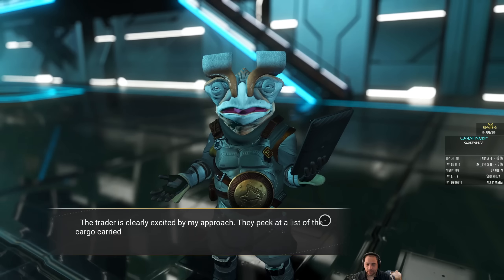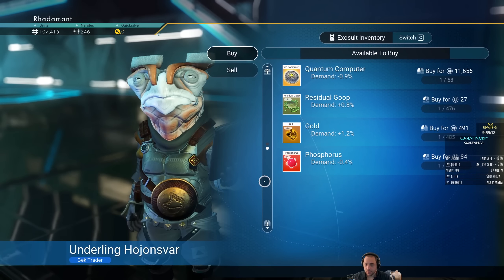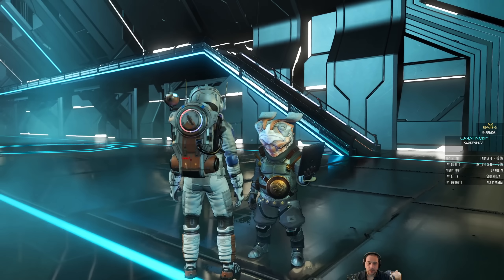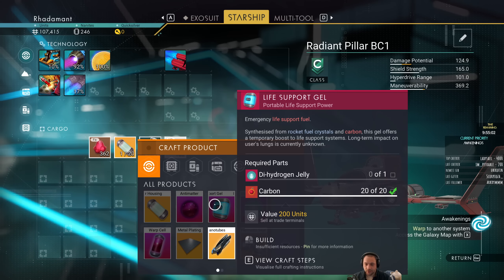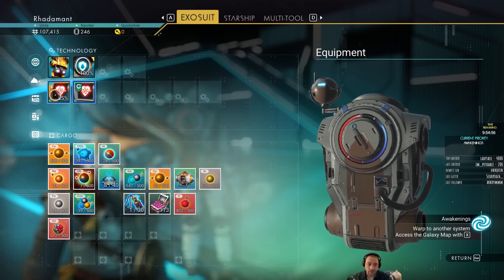What about you? What do you have? Dihydrogen jelly? That makes life support stuff. The life support gels require dihydrogen jelly and carbon. I could buy the dihydrogen jelly, but I don't think I'm going to in this case, because I just bought all that dioxide, which does the same thing.